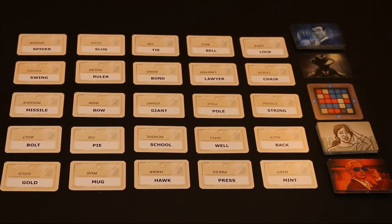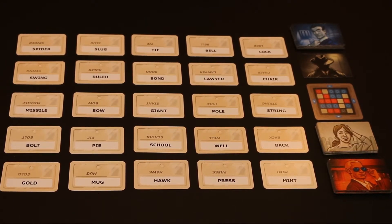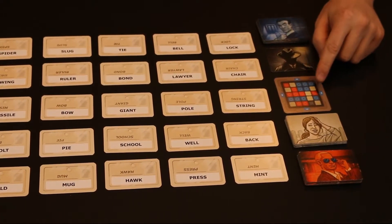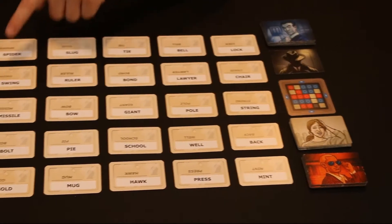In Codenames, two teams are trying to be the first to reveal their agents in the field. Each team will consist of one spymaster — they're the clue giver — and their field operatives, the people guessing. So the spymaster will be looking at this key here as a representation of this 5x5 board.